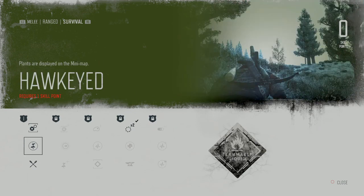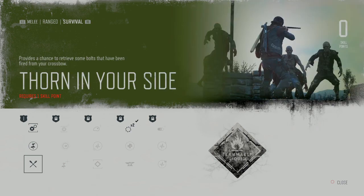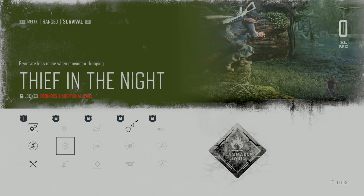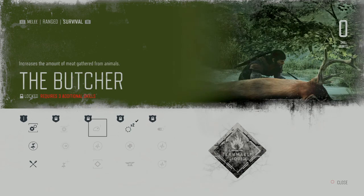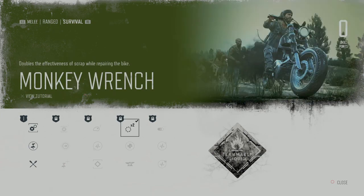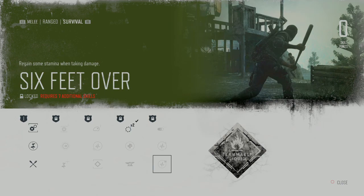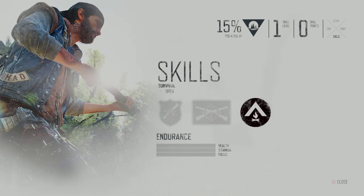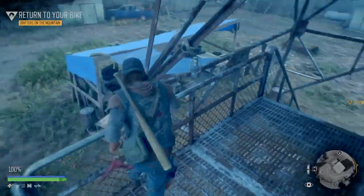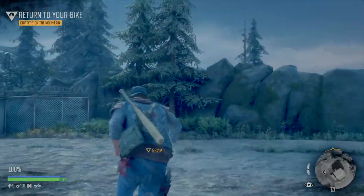In survival there's eye for detail, and some herbal skills - I'm assuming the herbal stuff provides health properties. We can also hunt animals for stamina. That's the sort of skill options we have. Anyway, let's get on with it - I need to retrieve the bike. Why am I crouching? Let's get moving.